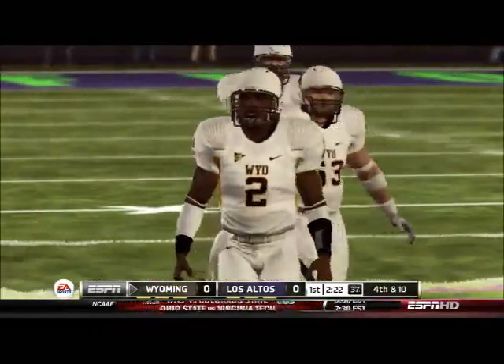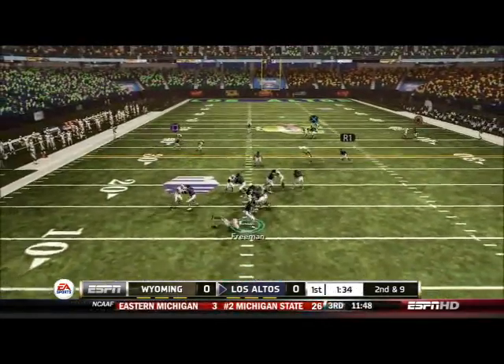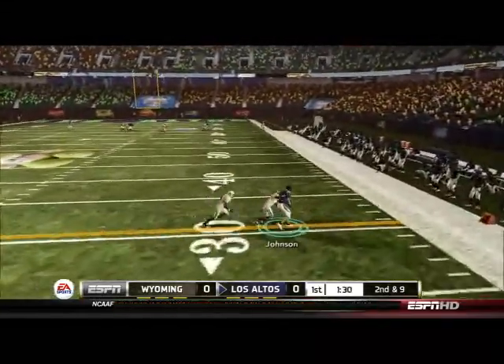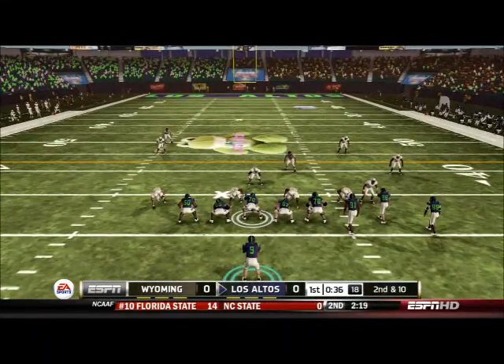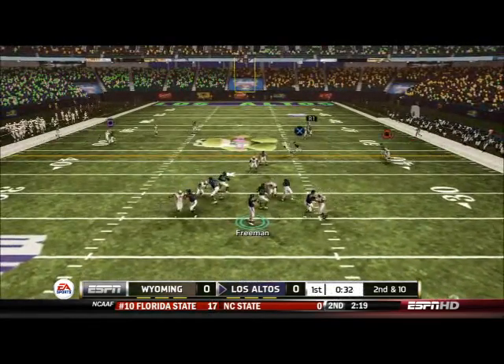Luckily, Wyoming is unable to convert on 3rd and 10, so we get the ball back after they punt. Freeman scrambles, keeps it alive, and gets it to Johnson. What a clutch catch in traffic — a dangerous pass in between two guys and Johnson is able to come up with it for a first down to keep the drive alive. Great, phenomenal play.